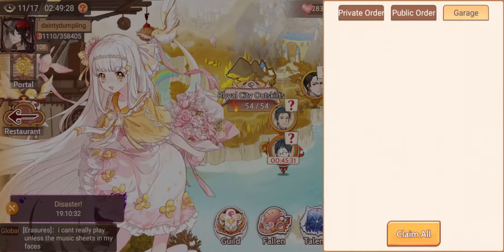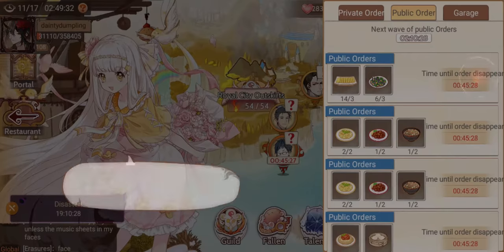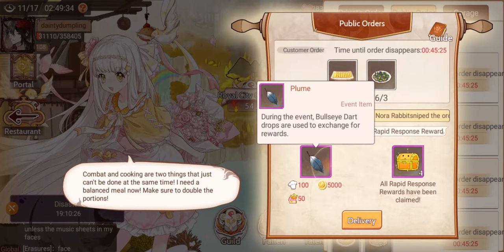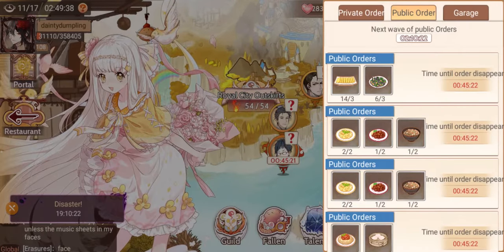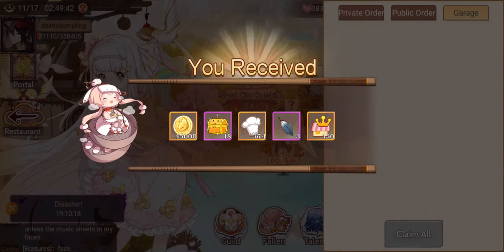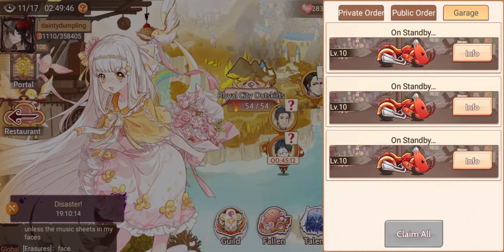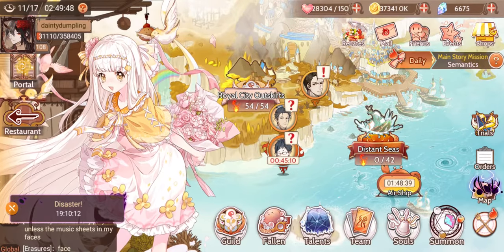So here I did my public orders earlier. You can see when you're about to deliver it there is an extra reward for the event. Here are my completed orders - let's collect them. Here are my feathers! Now I have three feathers.